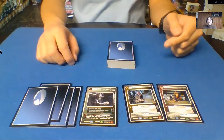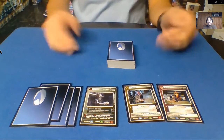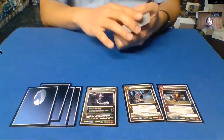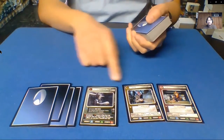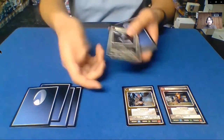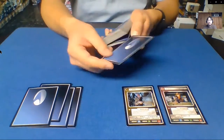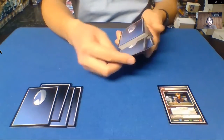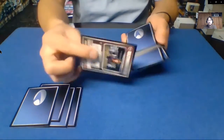Today we're going to be doing magic with Star Trek CCG. What I've got here today is three different personnel - a Borg, a Vidian, and a Kazon. First things first, we're going to try and get them lost in the deck. But you may have noticed that there is a theme in which they are actually all Delta Quadrant species.